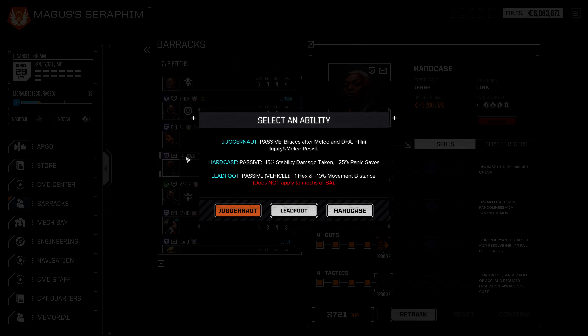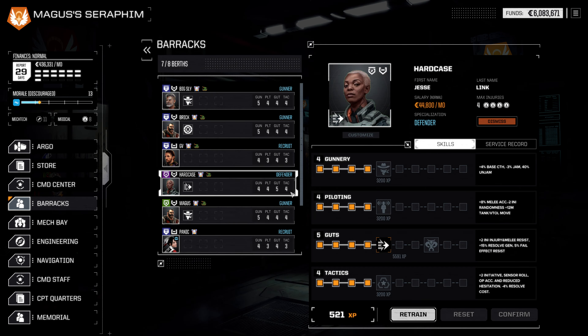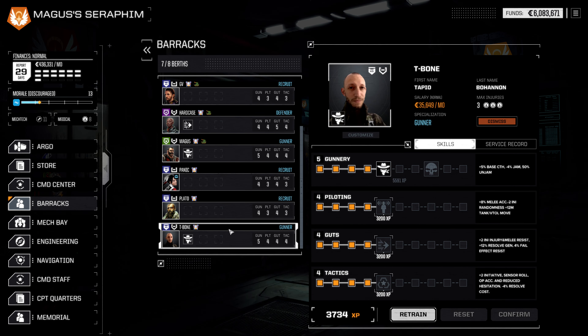Bracing after melee and DFA, plus one initiative, injury, and melee resist. Sounds really, really good. So I think we go for Juggernaut here. Absolutely. There we go. You are designed for punching. Fantastic.